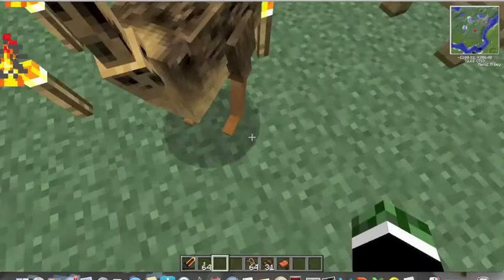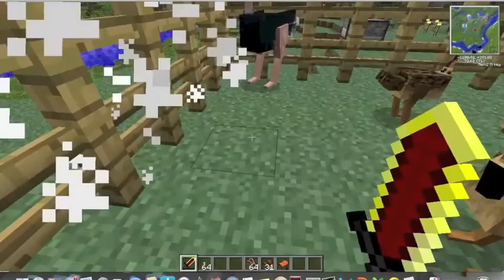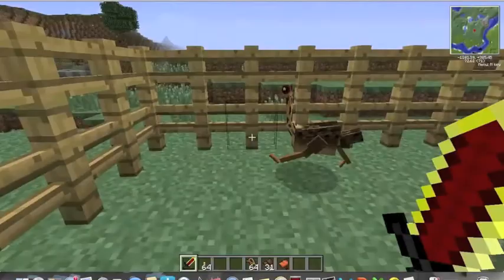But with ostriches they do more than rabbits. You can kill them — doesn't matter what age — and you have a possibility of getting ostrich meat. Fledglings and mothers when they lay eggs.